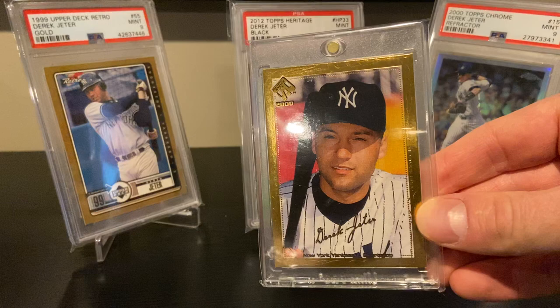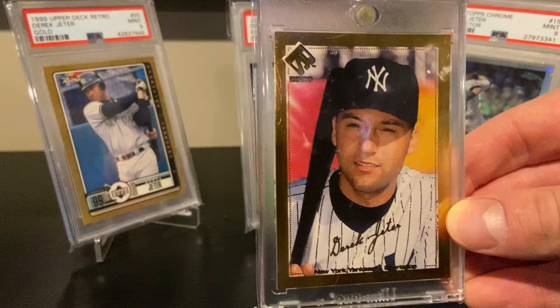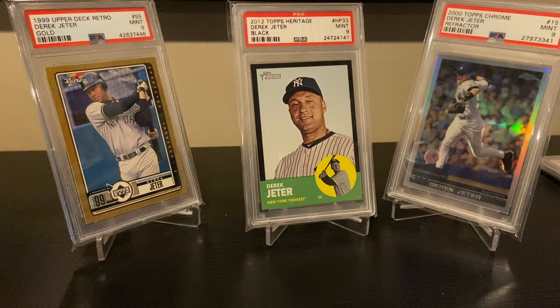The 2000 Pacific Private Stock — it's a gold parallel, numbered to 99. There's a little surface issue by his hat, a little flaking, but overall a good card and I got a pretty good price on it. The '97 SPX Bound for Glory — nice die-cut insert, love those hollow views, serial numbered to 1500.